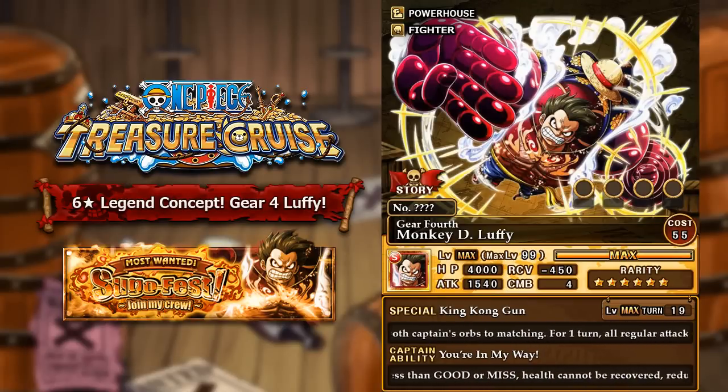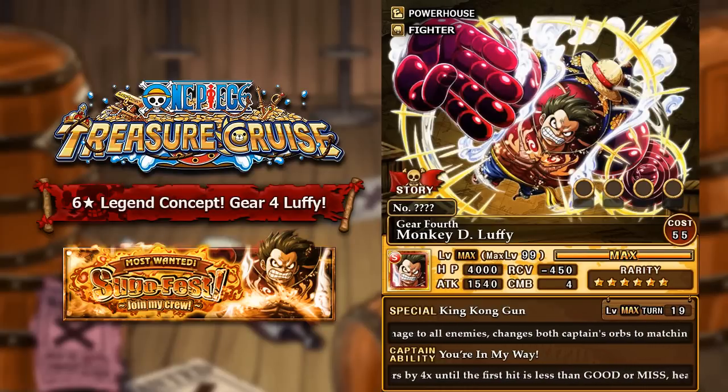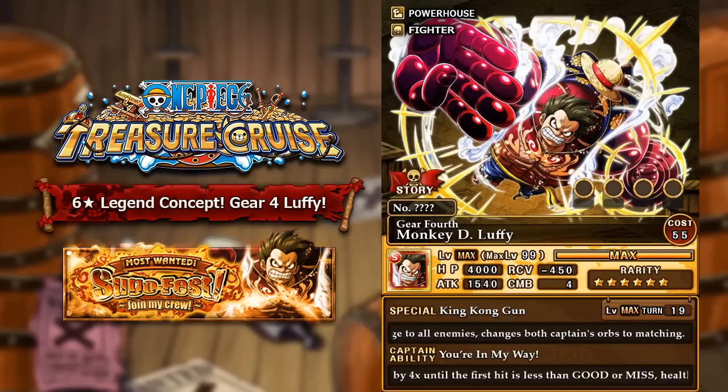Now let's break down the most important part — the captain ability and special ability. The captain ability boosts attack of all characters by 4 times until the first hit is less than good or a miss. Every character gets 4 times attack, but if you don't hit a good, great, or perfect, the rest of your crew for that turn will not get any attack boost. With a double Gear 4 captain, that becomes 16 times attack.